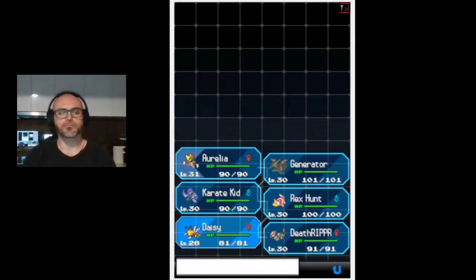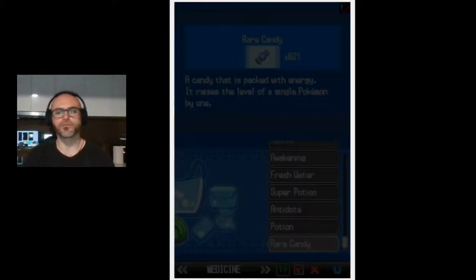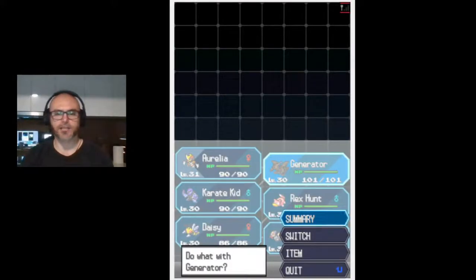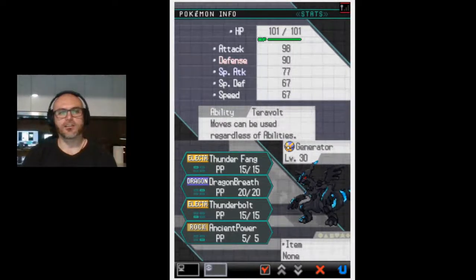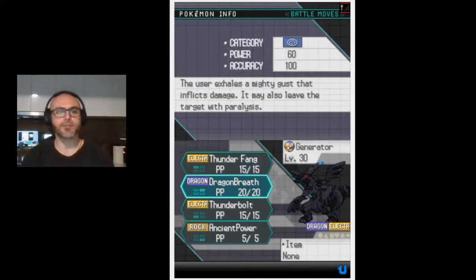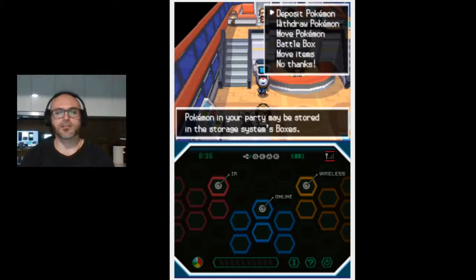Now let's have a quick look at the generator - it's an impish nature, electric/dragon type. Its moves can be used regardless of abilities; it's got Thunder, Dragon Breath, Thunderbolt, and Ancient Power. I haven't gone through all of the moves for generator and we're probably not going to add it to our party just yet.